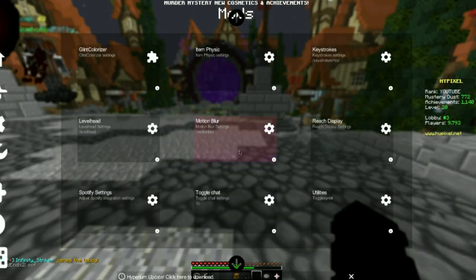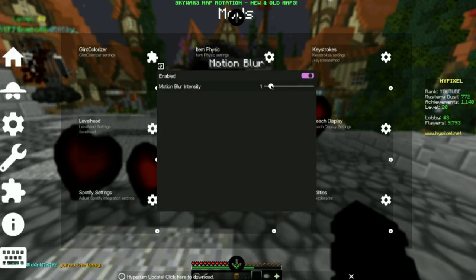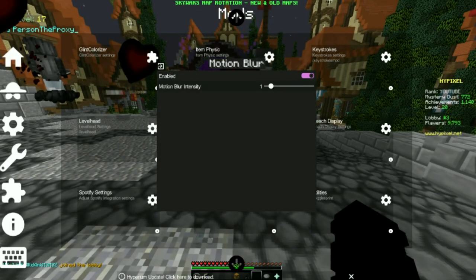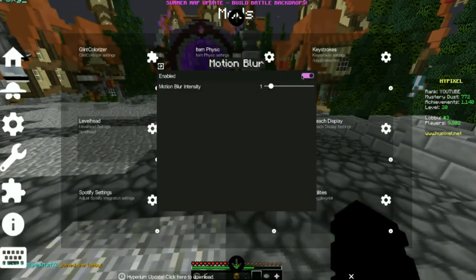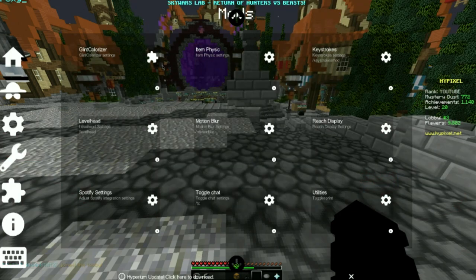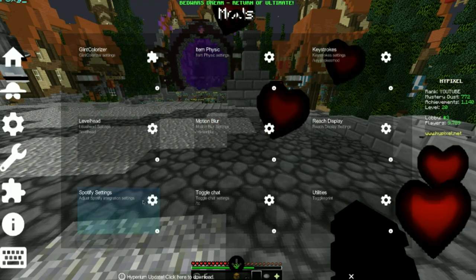So the next thing is motion blur. I keep it off because if I turn it on and turn down the intensity, I see it makes me all laggy. So I keep that off. If you look now, stuff gets all blurry. Reach display I keep off because it shows the hit distance.